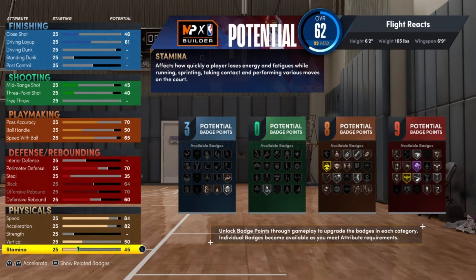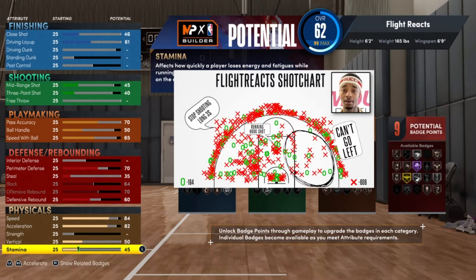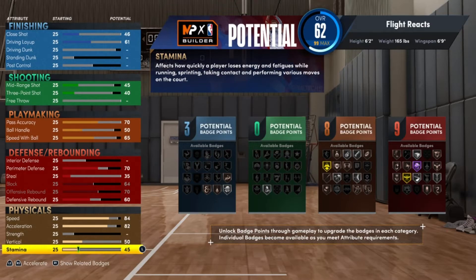Stamina is a 45, because Flight is good for about two to three plays a game — maybe two to three plays after halftime — and then he's done. Now I know what you guys are thinking: this has to be regular Flight. We wanted to see June Flight. This is June Flight, because regular Flight is even worse.